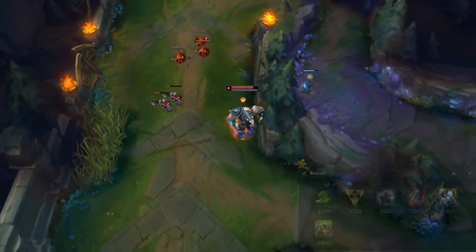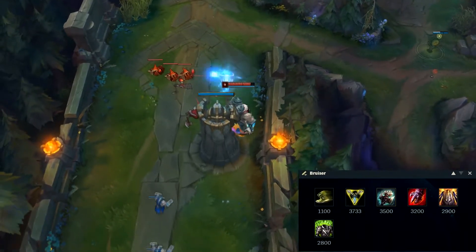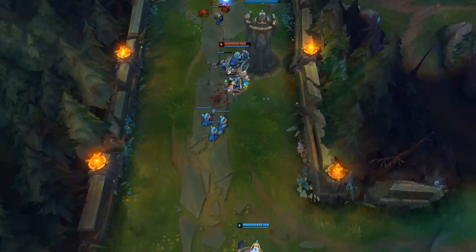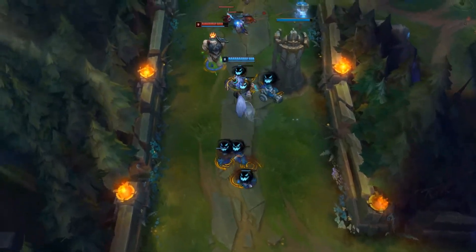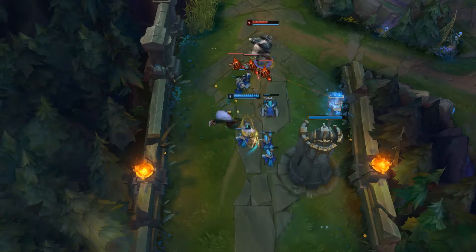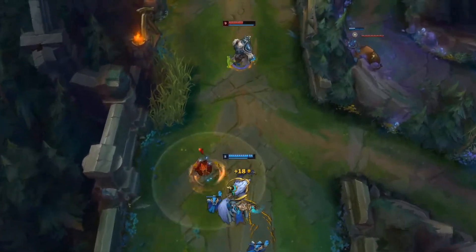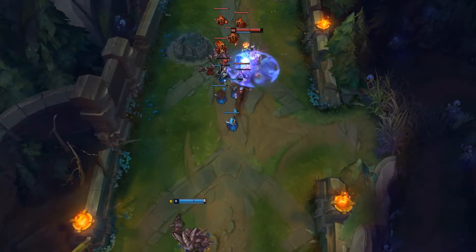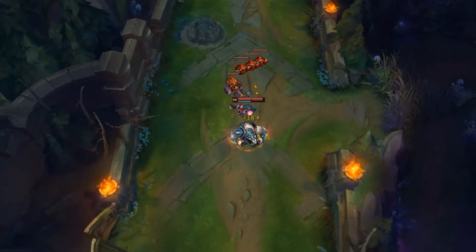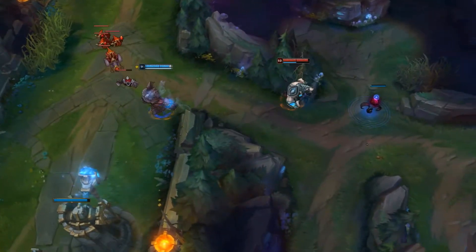As for the bruiser build, you still go Ninja Tabi or Mercs, then you either rush Trinity Force or Titanic Hydra and then build the other. After this you go into Sterak's Gage and then go for resistances such as Spirit Visage or Randuin's Omen. Keep in mind I would not recommend the bruiser build most of the time — it's quite risky because even if you're ahead early game, once you fall even slightly behind you will be completely useless. But if you commit to it, you want to make sure you split push a bit more than with the full tank build. If you are super ahead you can probably even make flanks work — push your lane, roam where the enemy has no vision, run behind and go into the enemy squishes, because with Trinity Force, Sterak's, and Titanic Hydra you will most likely one-shot the enemy carries.